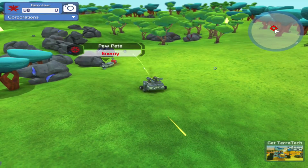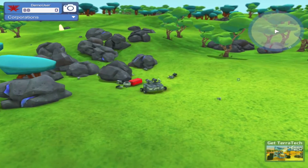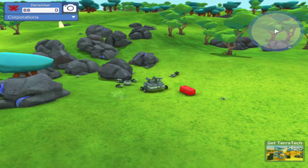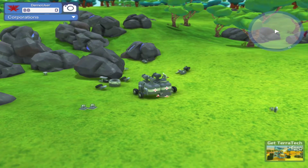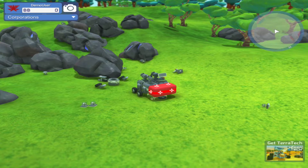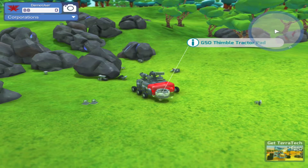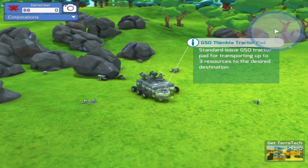Got him! Nice. That's a big block — we could try to stick this on here somewhere. I have to rebuild my little cart. Pull off these guys, zoom in so I can see what I'm doing. Stick this on there — how do I turn this again? G, that's right. Some more wheels. And what's this thing? Thimble Tractor Pad — standard issue GSO tractor pad for transporting up to three resources to the desired destination. Oh cool!